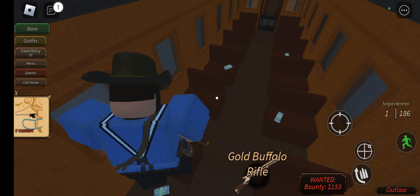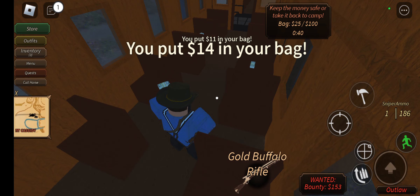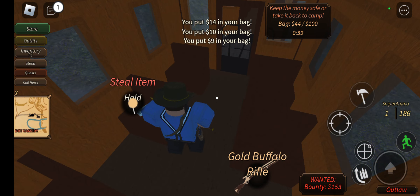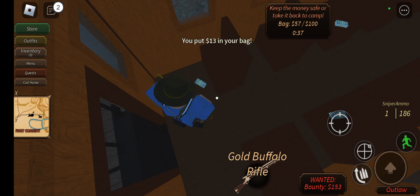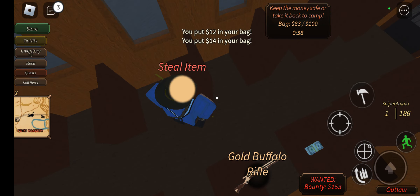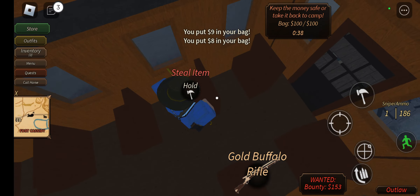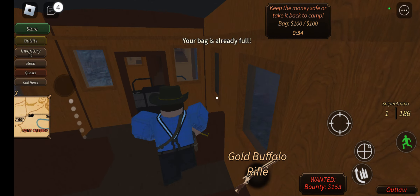Robbing the train — you can go in here and max out your money before you even get to the gold area. You can max out really fast, so you don't need to get into the gold part necessarily. But if you do, you just need dynamite — it's somewhere on the train and you'll be able to see it. See, my bag is already full.